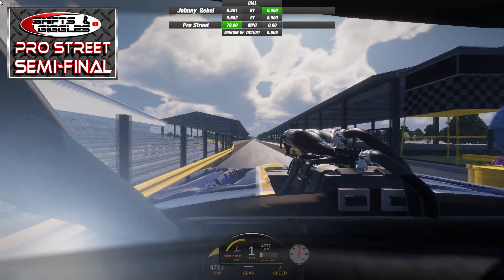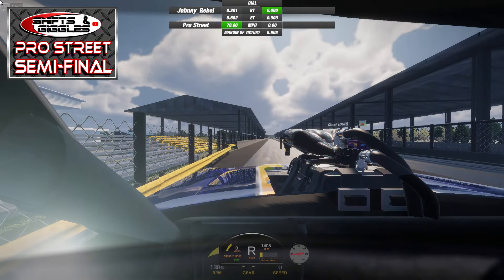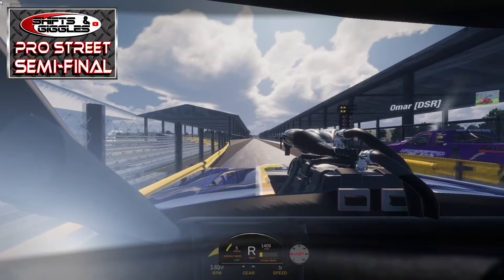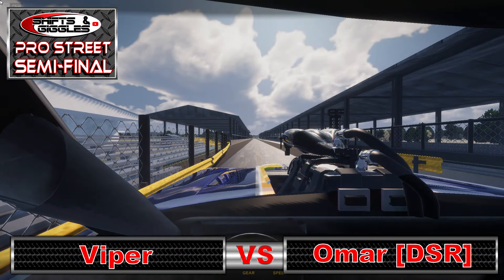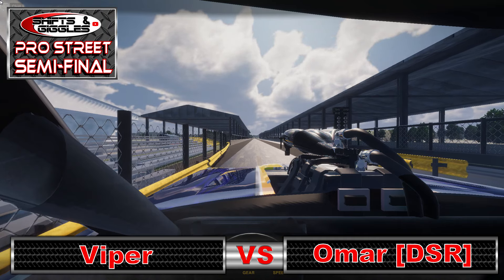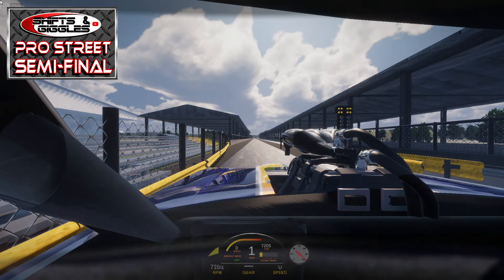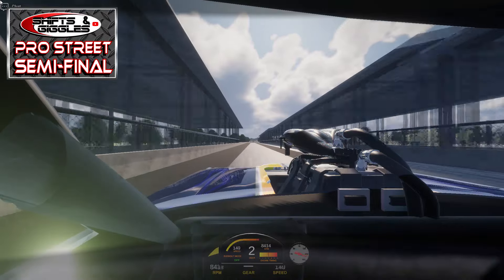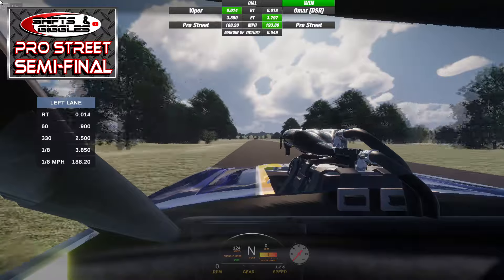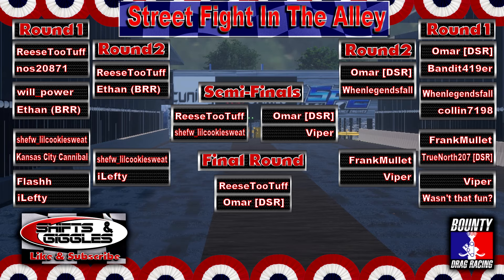Take a ride with me yet again as I take on the nitrous-assisted purple pickup of Omar for the right to face Reece Too Tough in the final round. My road to the semis included wins over Wasn't That Fun and Frank Mullet; Omar defeated Bandit 419er and When Legends Fall. Omar will take his pretty purple pickup to the finals, overcoming my tiny hole shot with a 3.797 pass. Good race Omar, and good luck.